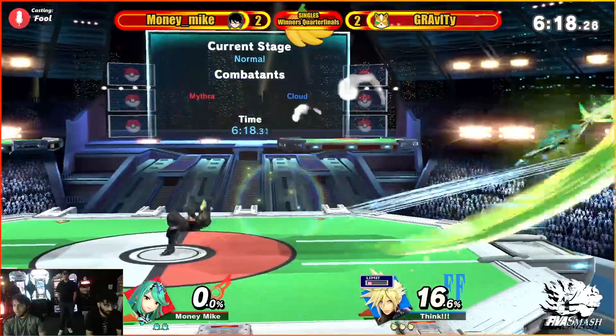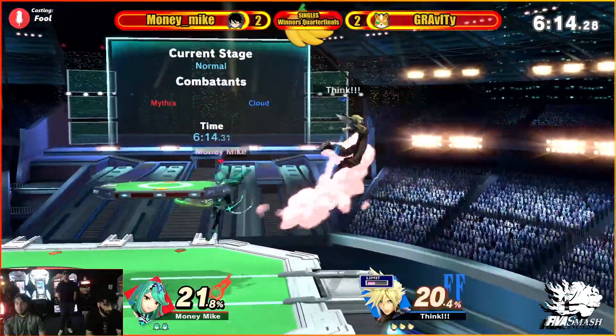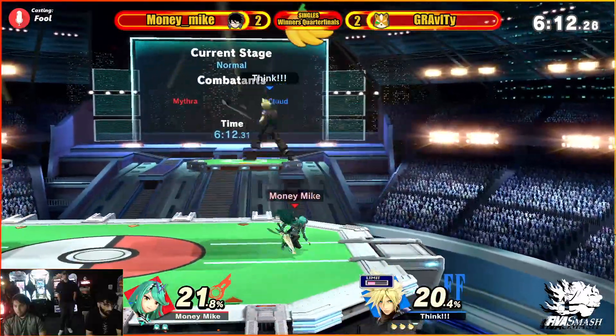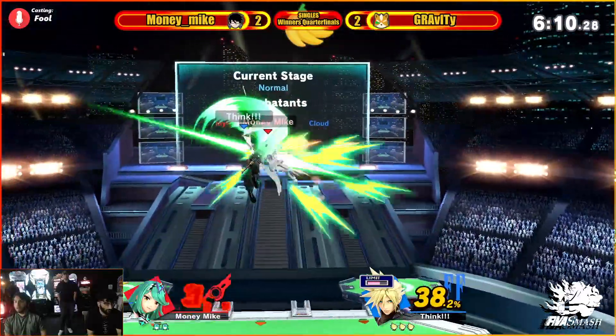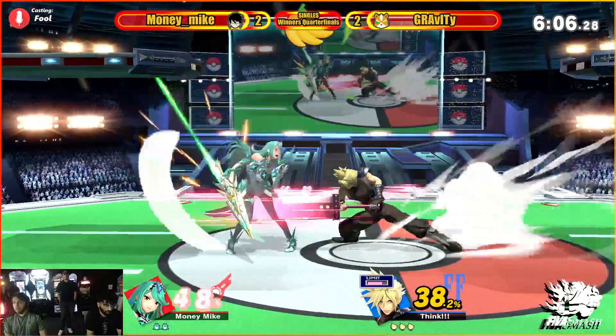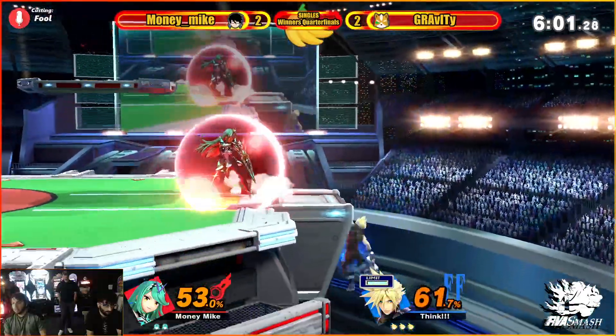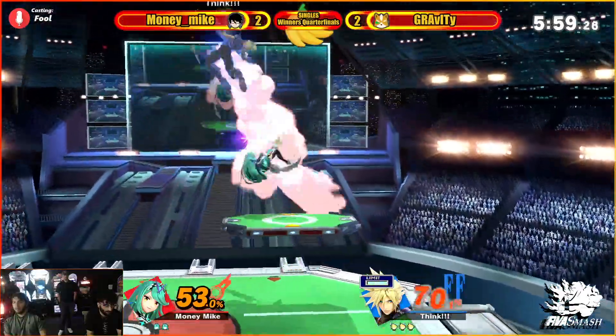Money Mike has a hill to climb now. That side B — I'm not sure about that. Giving Cloud some good damage here. He's getting called out with that roll there. He's got to find some quick kills here if he wants to stay in this game.